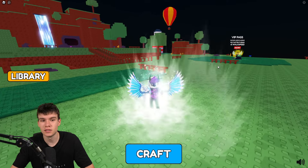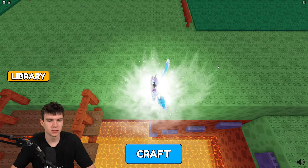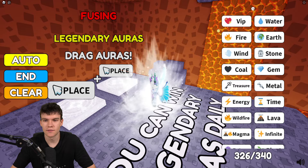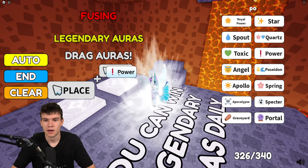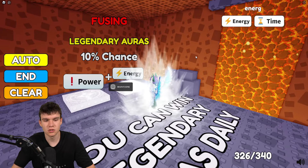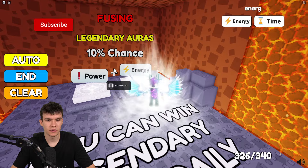Pretty much, what you need to do is follow me. You need to come underneath this bridge and go to the fusion area of the game. You need to fuse two auras together: you need to fuse Power and you need to fuse Energy, just over here.